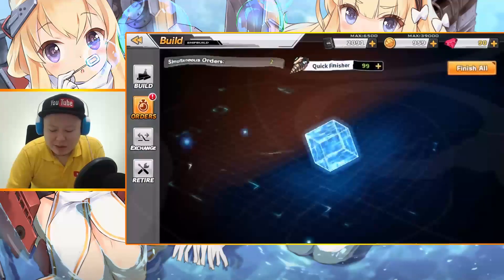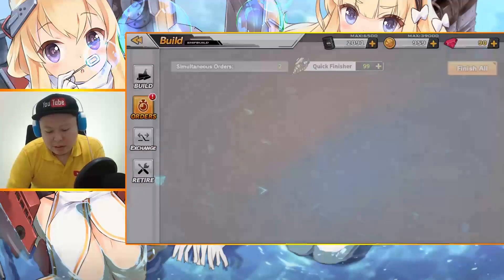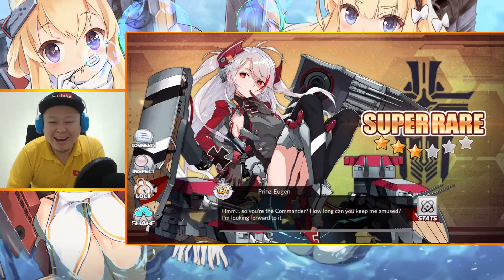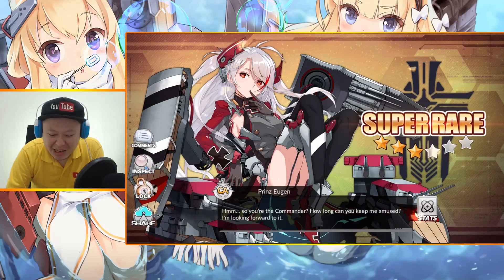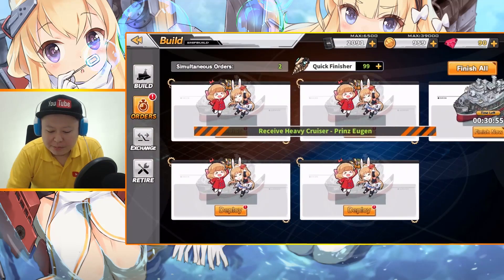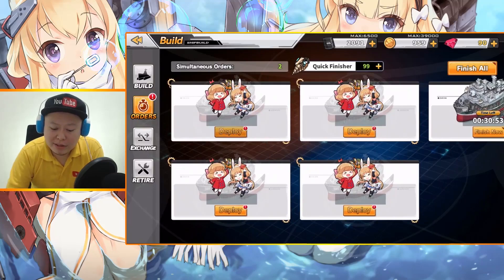Tennessee again. Okay, the fifth one — super rare, please. Whoa, okay. Well, I already have her from the daily building, so limit break — that's nice. Prince Eugene. Well, at least a super rare today.